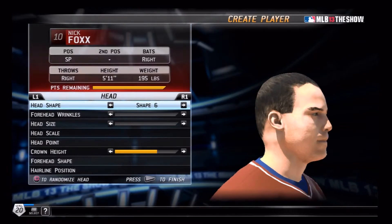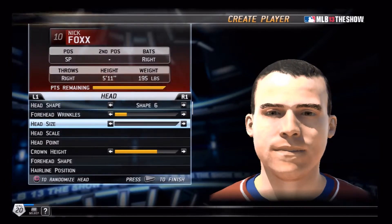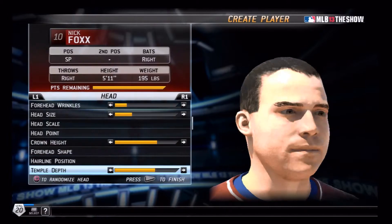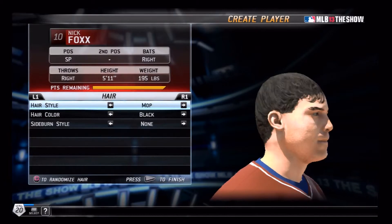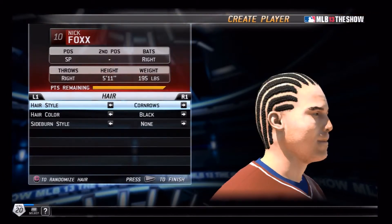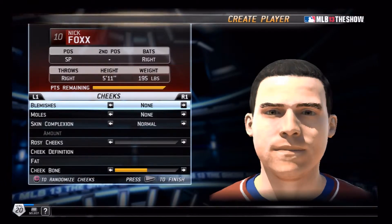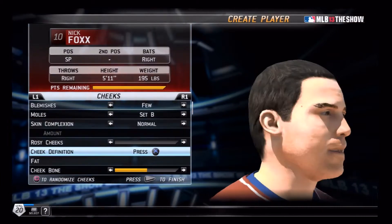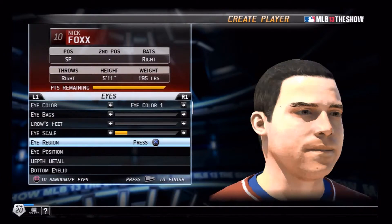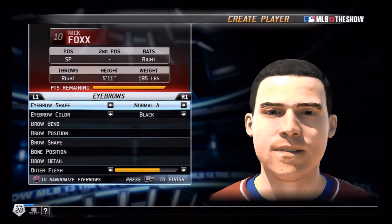Head shape — hey, that's me! I have a pretty big head. There's so much to do here. Hairstyle — they only gave you like three different hairstyles in 2K13, so it's generous that this game gives you more. I'll go with shaggy. My sideburns are pretty short. Blemishes — a few moles, yeah that'll work. Skin complexion, eye color, eyebrow shape — there's so much stuff.